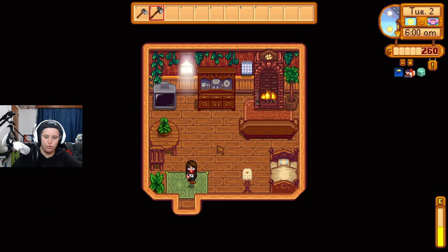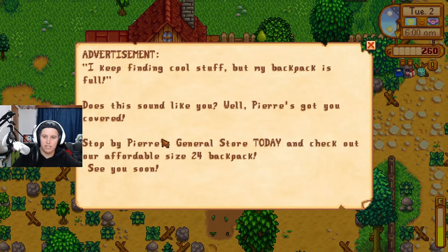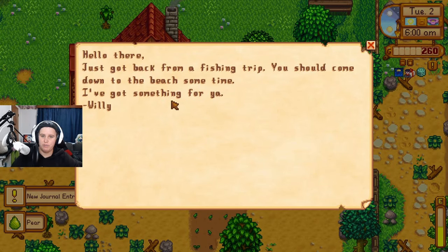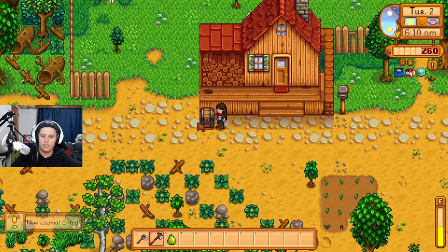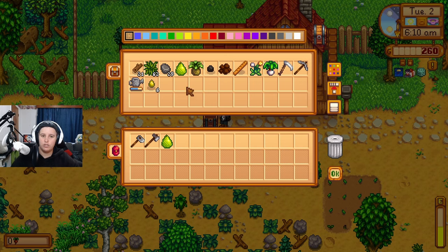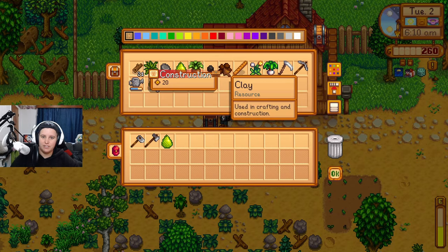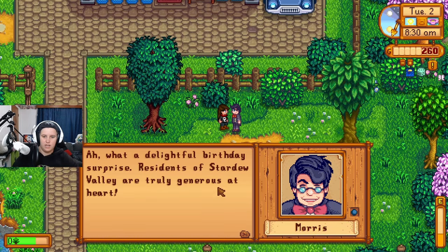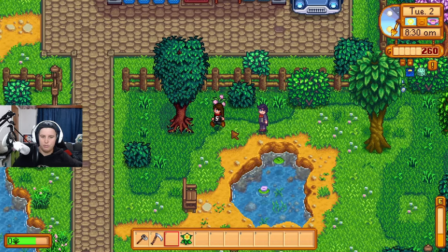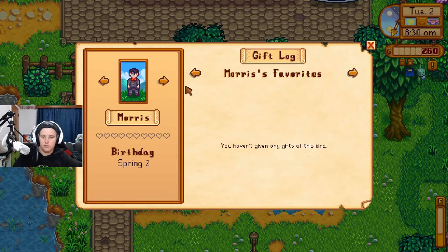It's Morris's birthday today — I wasn't sure what to get him. Pia's General Store ad plays in the background. Willy mentions he just got back from a fishing trip and I should come to the beach. I gave Morris a pear and he responded positively — 'Delightful! Birthday surprise!' It was a normal reaction, not his favourite, but he didn't hate it, so I'd call it successful.